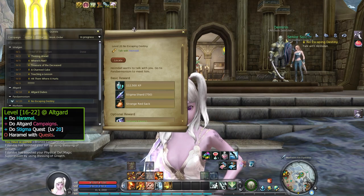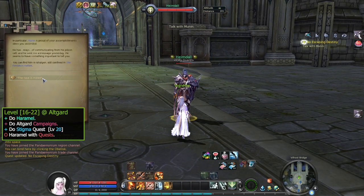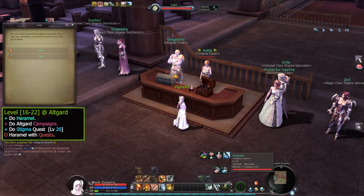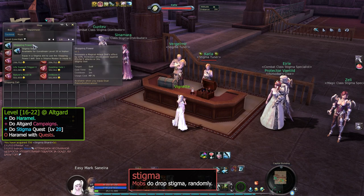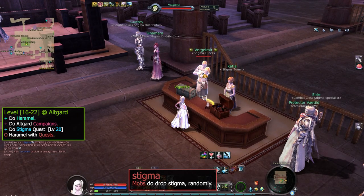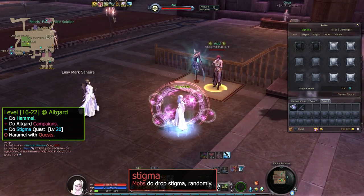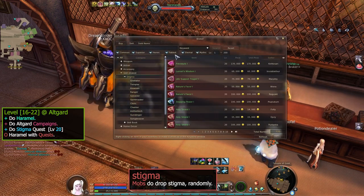When you've reached level 20, you can do your stigma quest by talking to Hemdall. You can also do your business quests — just follow the quest. You can buy normal stigma skills from the Stigma Distributor; just check those NPCs. You can talk to the Stigma Master to add or remove any stigma slots using stigma shards. Stigma masters are usually available in every city or fortress of each region. The price might be too expensive, so you can always check the broker to see if there are any stigmas on sale by players.